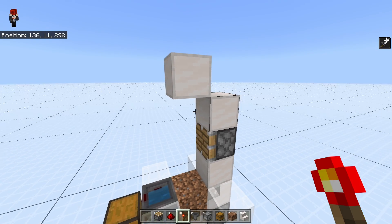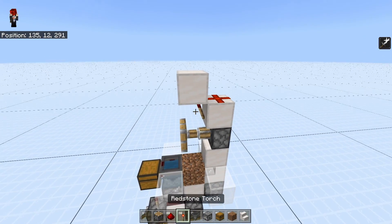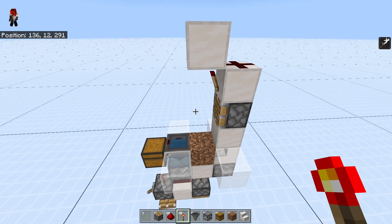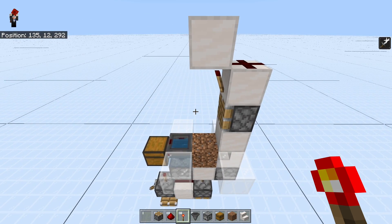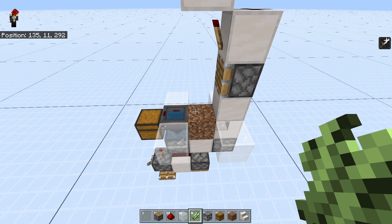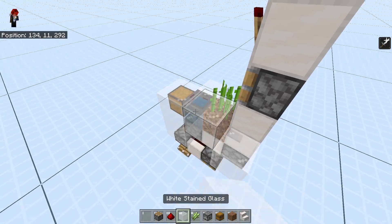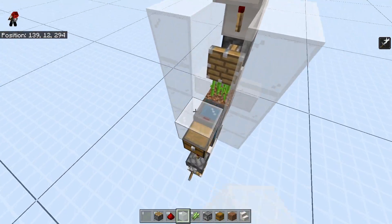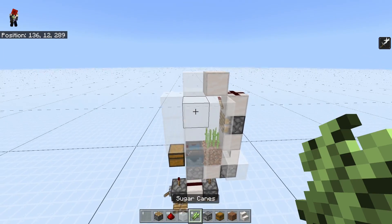Get your torch and your redstone dust and place them like this. This will just repeatedly pulse and it will calm down eventually. This will be the detection system for the sugarcane breaking. At this point, you can place down your sugarcane and you can just close this thing off. When you do close it off, it will trigger the breaking system, but that's no problem at all.